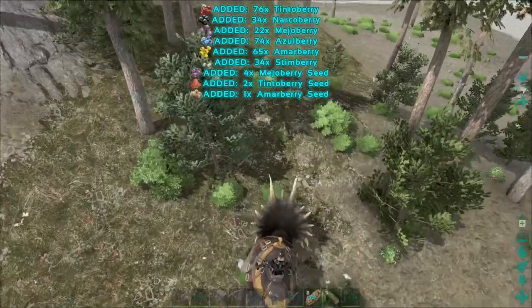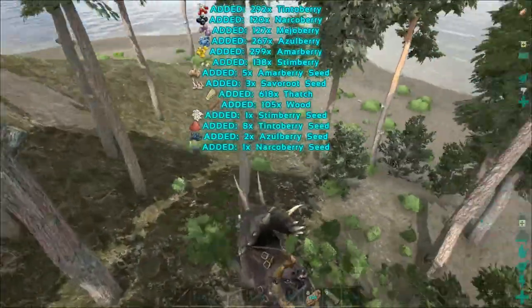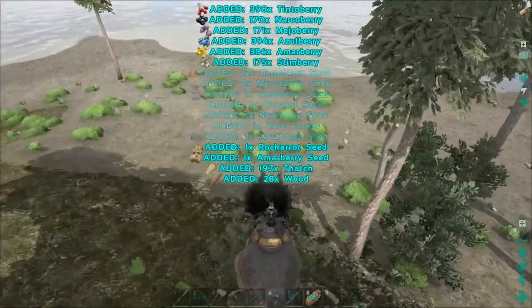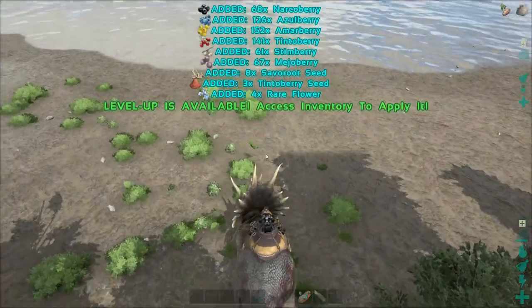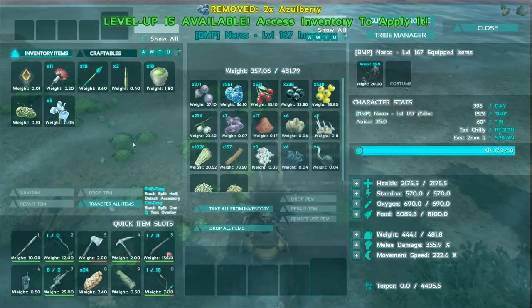There are devices — mods — that can spoil meat really fast. So if you put raw meat into them, they will spoil that meat right away. We're going to take a look and see if we can find one of those. Oh, nice, rare flowers. After almost giving up, I've finally found two Doedicuruses very close — relatively close — to our base.